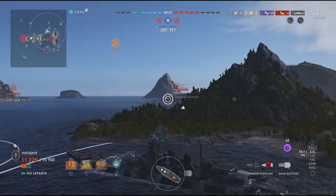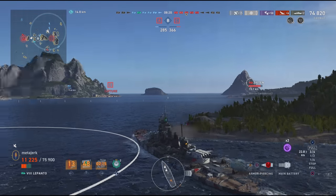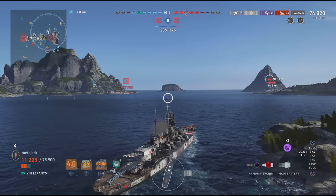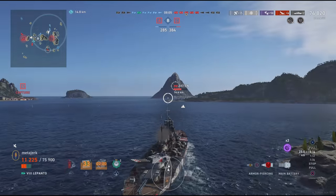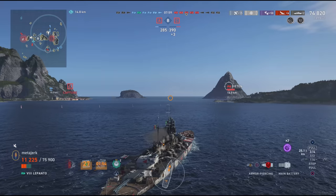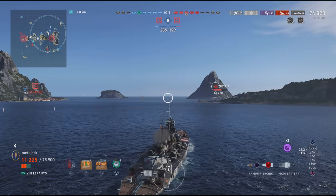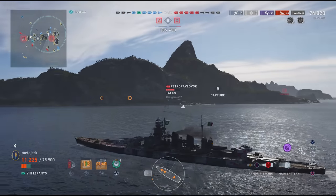Another big concern right now is this Zeaton — if they turn in towards A and get me spotted that could be the end of our hero. They obviously have much longer range secondaries than me and a lot more health. Our Iowa does not appear to be doing too much over there, but fortunately this Zeaton is kind of just parked behind the island. Every second they spend parked there is another second I get toward my next heal, and every second toward that next heal gets me to the point where I can engage more of the red team.